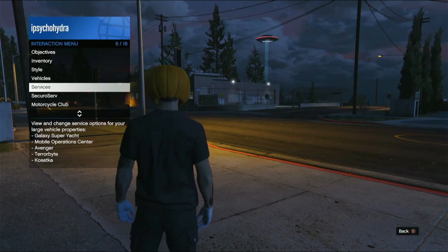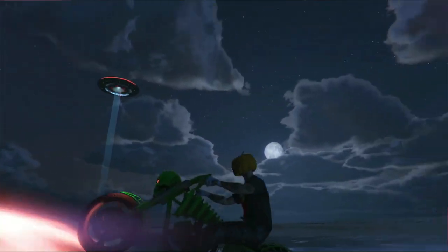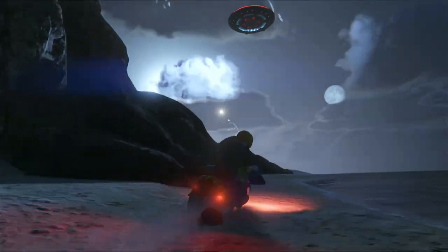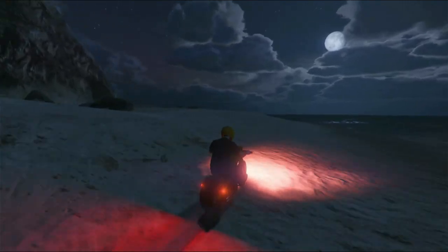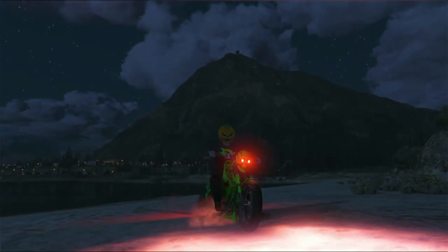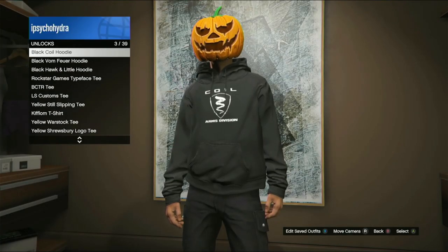We're gonna go pick up the t-shirt, but first let's go up close to the UFO — how close can we get? I've got my bike here. I'm thinking like right up to this rock over here. There we go, it went away. Our bike didn't turn off, which is interesting. I wonder if we could get under it with a fast enough bike — that might be something to try in an upcoming video. Let's fast travel to the apartment.